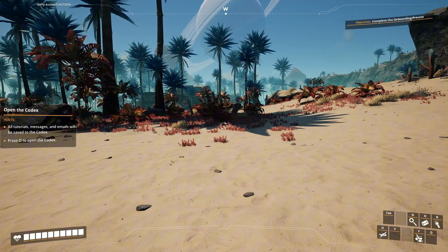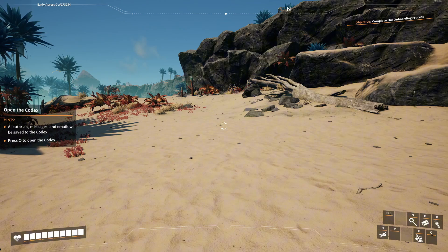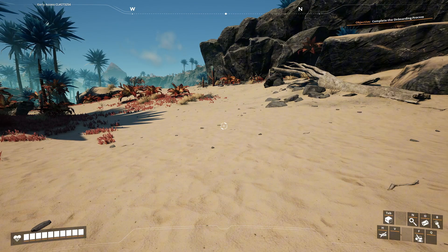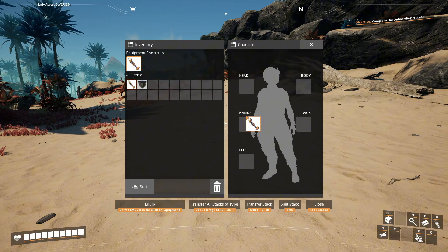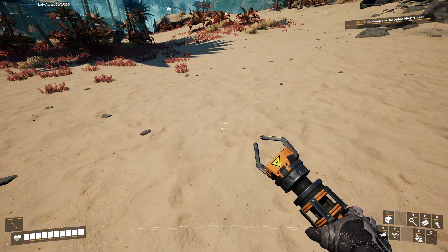Let's scan for some resources. I guess we have to open the codex. Got the Zeno Zapper. This is all we got for now — kind of sucked.